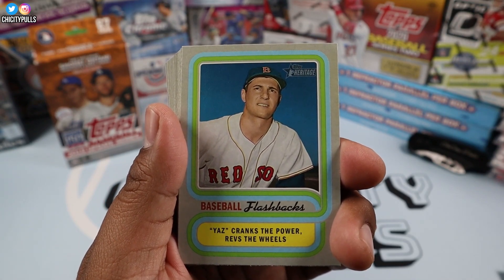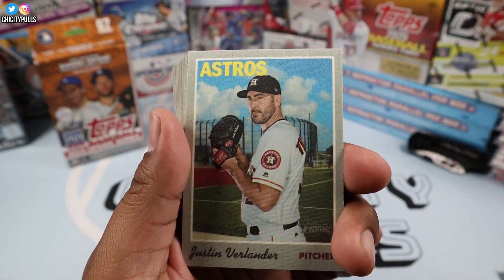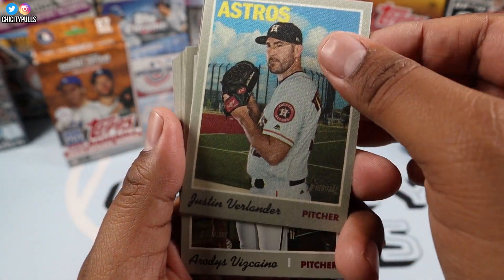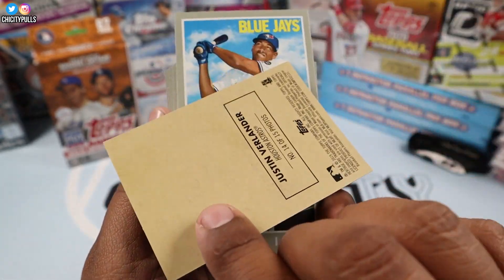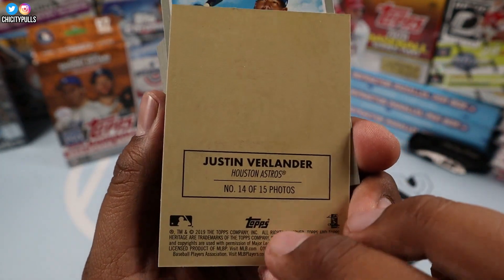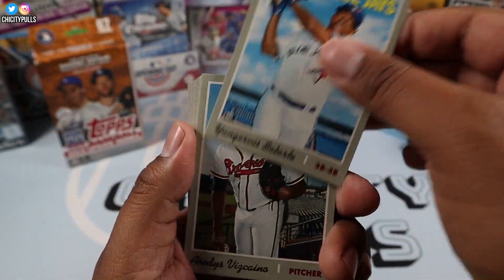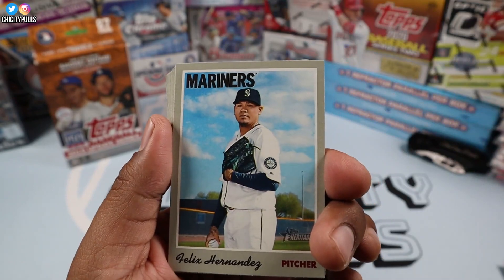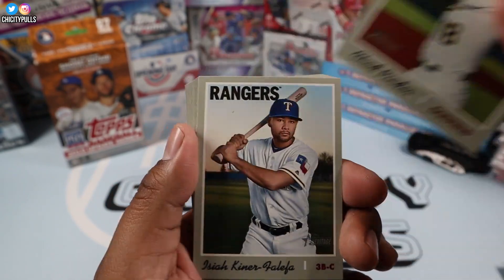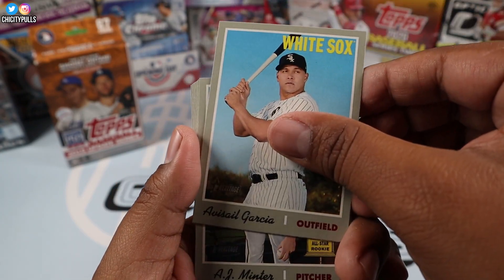The baseball flashbacks card cranks the power and revs the wheels. Then we have a Justin Verlander — this is the cloth or sticker card, feels like a sticker. So that was the card there — nothing too crazy about the Heritage box so far.